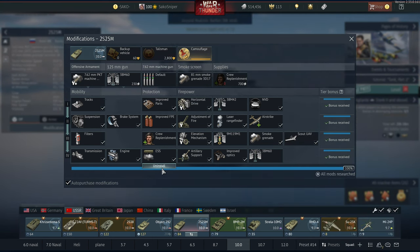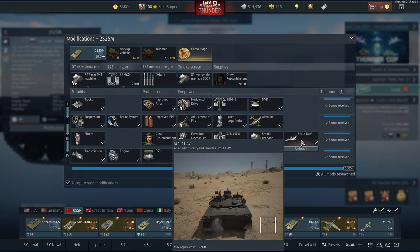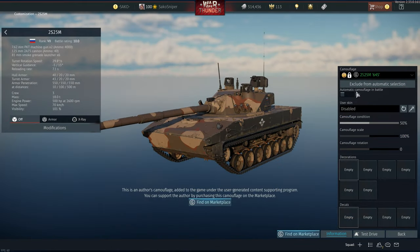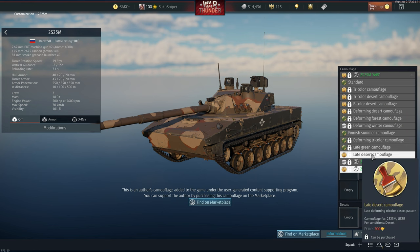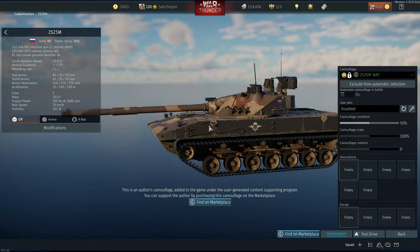It's also worth pointing out that this tank gets better spawn points for airplanes if you scout vehicles, and it does have a 3rd gen thermal scout UAV, allowing you to assist your friendlies on the battlefield. The Sprut M also has a wide array of camouflages typically found on Soviet main battle tanks, with two additional camouflages available on the Gaijin Marketplace — a winter camouflage in white and green, and a desert camouflage.